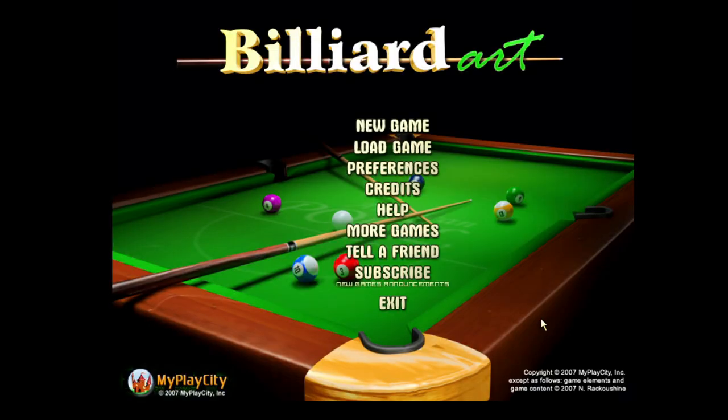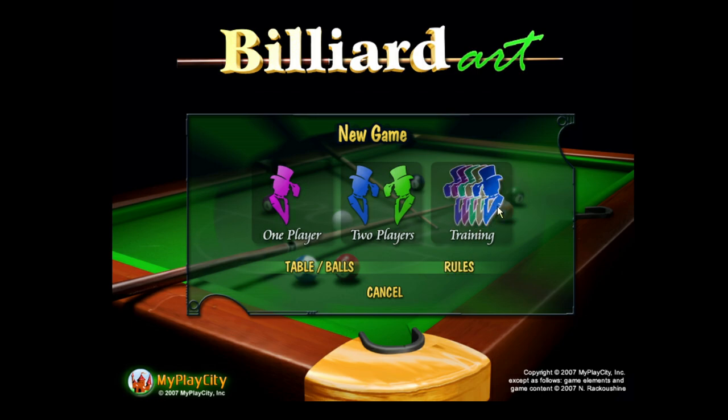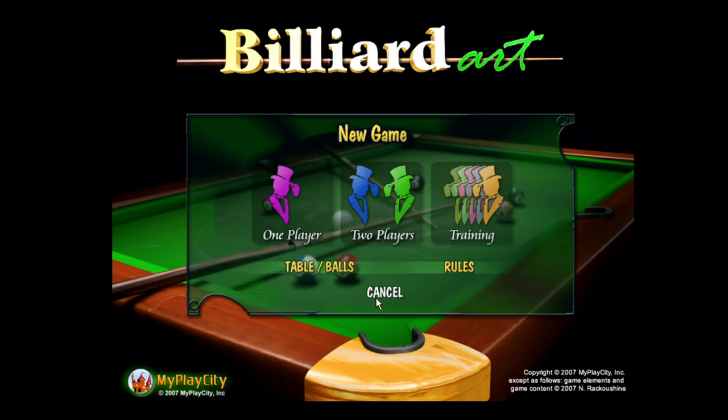Hello everyone, let me ask you a question: how about a nice game of billiard art? Let's start with a new game. I'll explain the rules. You can choose table and ball types and size. There's also infinite mode with training or two-player local mode, which may be useful. Rules include AI skill levels from professional through medium down to easy. This time I'll play snooker — it's really fun for me. Let's start one player; it's a game up to 76 points.